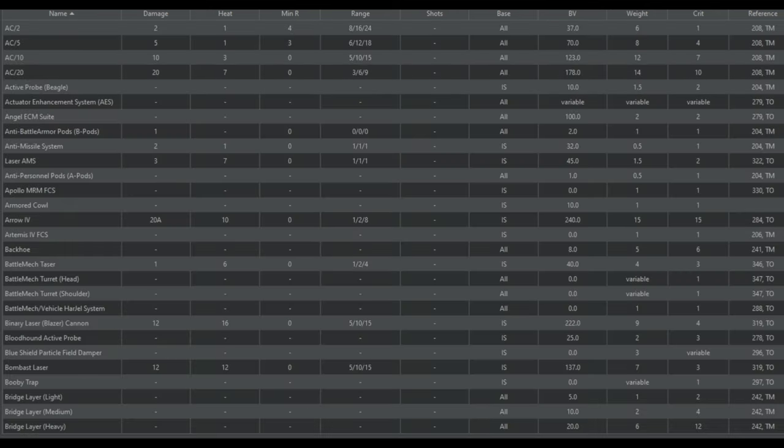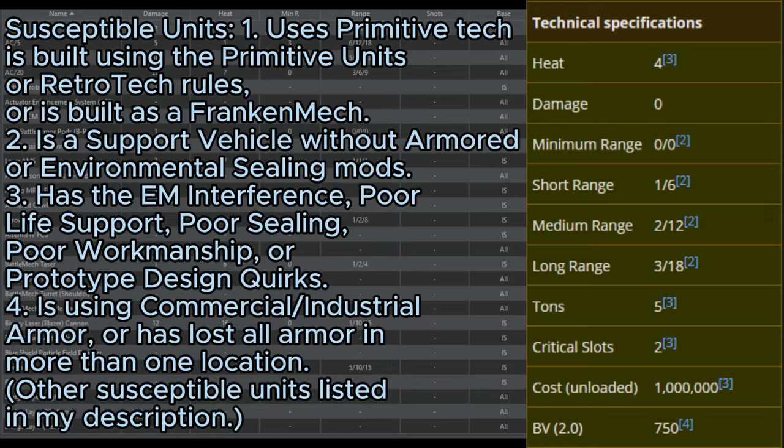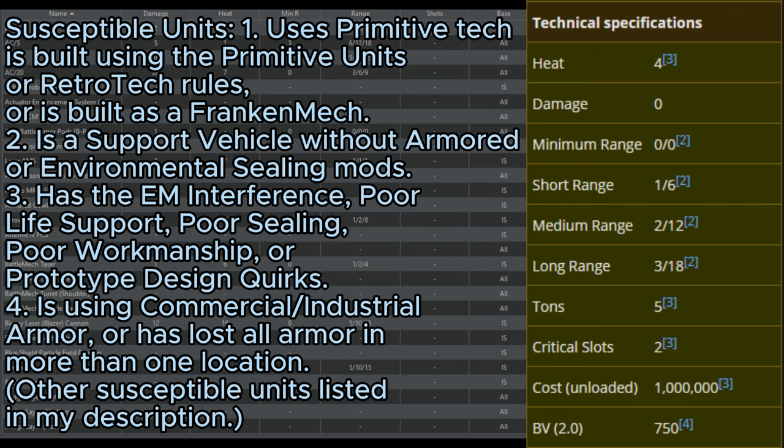Our next weapon is so obscure that it's not even listed in Mega Mech Lab, so I'll just take this snippet from Sarna and explain why this thing is so terrible. It has the range of a small laser. There is a long list of things that make you susceptible to the Centurion weapon system, including being a primitive unit, having commercial or industrial armor, currently suffering from a sensor crit, or if the unit you're firing at is older than 150 years. I suppose all of those mothballed mechs held by Comstar would probably count in this case.